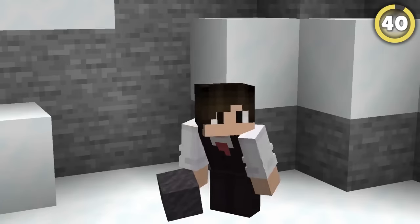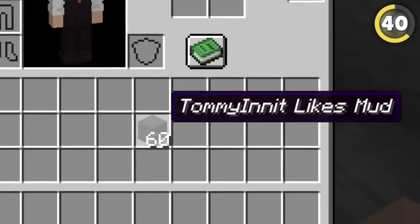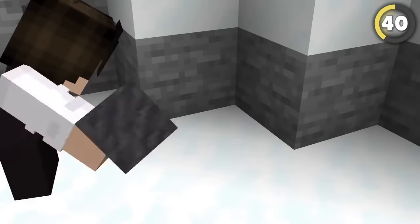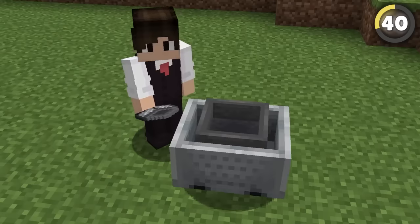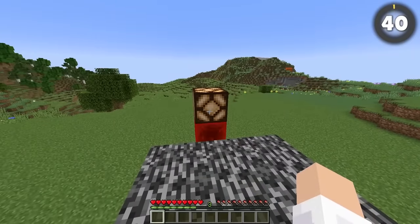For something a little more secure, try hiding a hopper beneath a block and having a special item filter that only opens with a block named a certain way. Hoppers work under snow, slabs, soul sand, or even path blocks, but you can take it one step further by using a hopper minecart instead, as it'll pick up items through literally any block in the game.